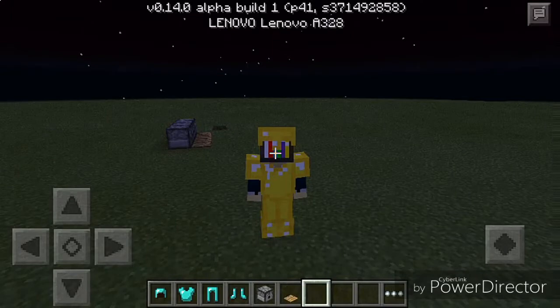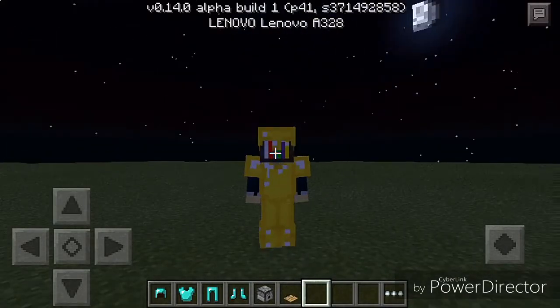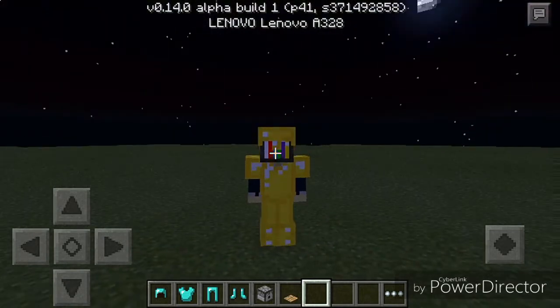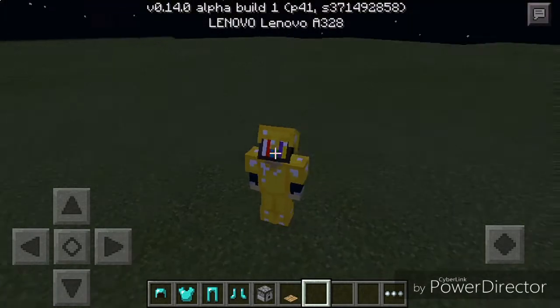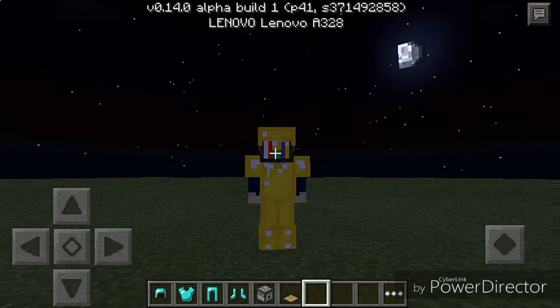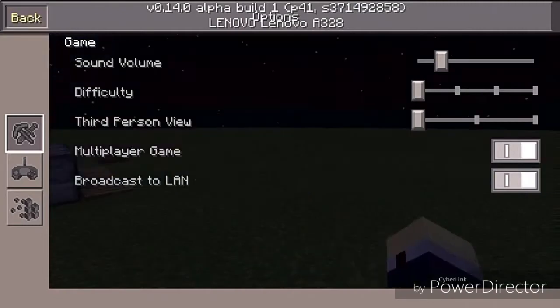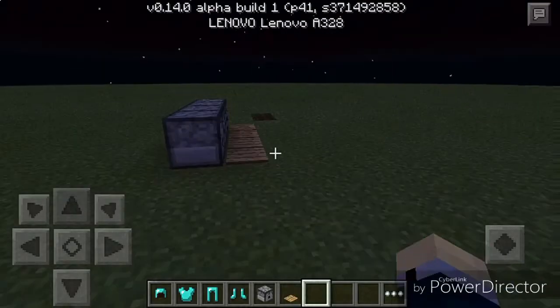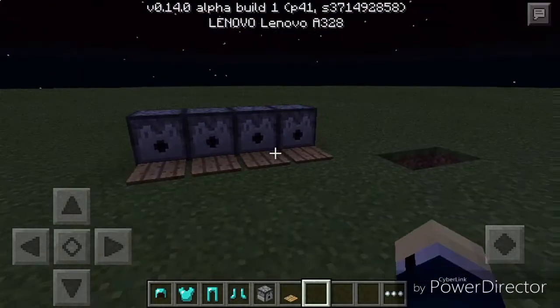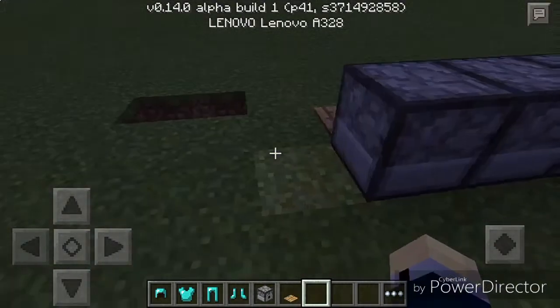Hey guys! Did you ever want to put armor on automatically, very fast and very easy? This is probably the easiest design. This is the design right here — this is all you need: dispensers and pressure plates, that's all.